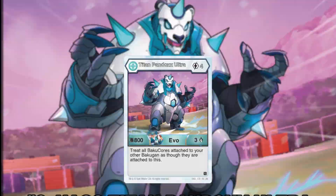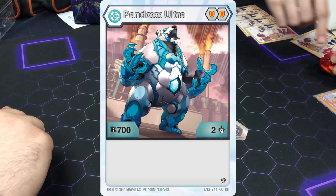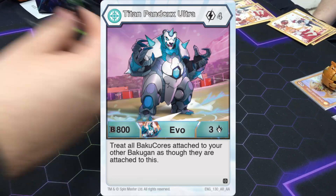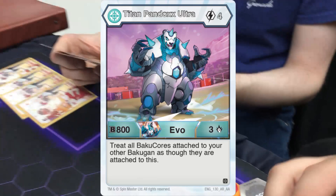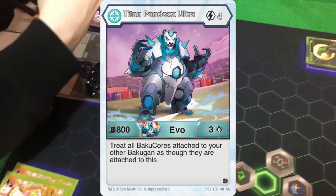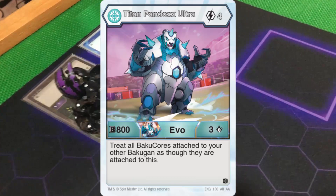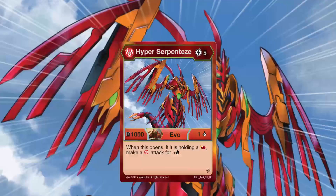Number 6: Haos Titan Pandox Ultra. Haos Pandox Ultra is already a very decent Bakugan. At 702 with a possibility of 1100 at best, that's not too bad. But his EVO is actually a really strong one. Titan Pandox Ultra is a 4 cost 803. Doesn't seem that intimidating, but he treats all Baku cores attached to other Bakugan as though they were attached to him. This ability is very huge in a Haos deck because of how many cores they usually steal from the field. Pandox could potentially be power creeped or damage creeped depending on your build. The only weakness he would have is if your opponent core wipes. All Pandox would have to do is be the last Bakugan to brawl before the team attack, and if you were running a damage core deck, it would be an insane Haos team attack. For a 4 cost EVO, this is actually an amazing card, and some people still search for it to this day.